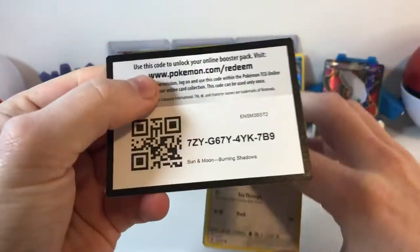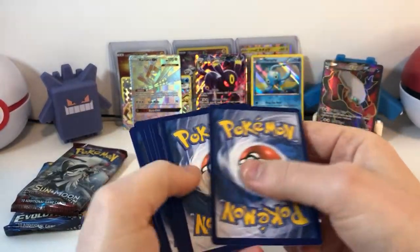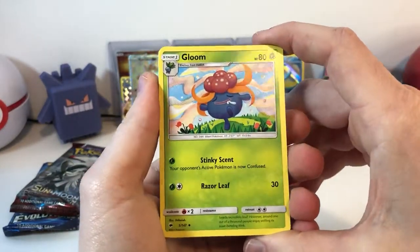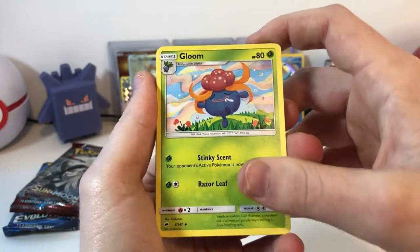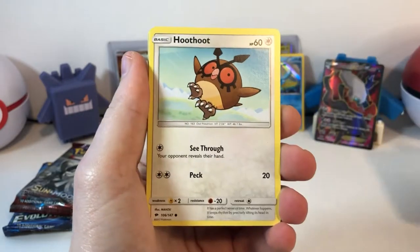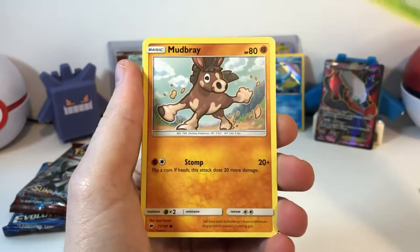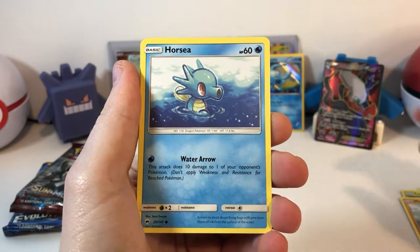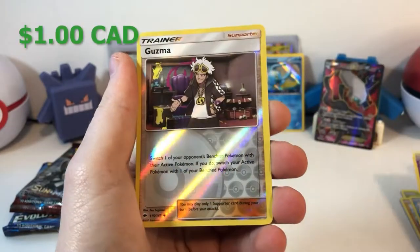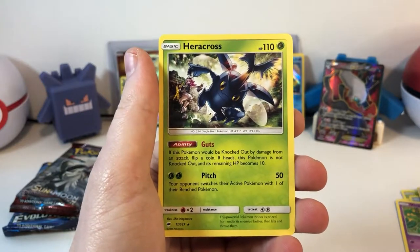Nice beat-up code card — one, two, three, four to the front — so we're Fighting Energy. Got a nice little Gloom listening to the sound of music going through a stroll. A Seviper. Lana. A Hoothoot. Ledyba. A Mudbray. Horsea. A Venipede. A Reverse Guzma. And a Heracross.